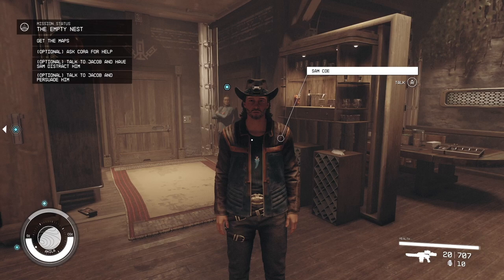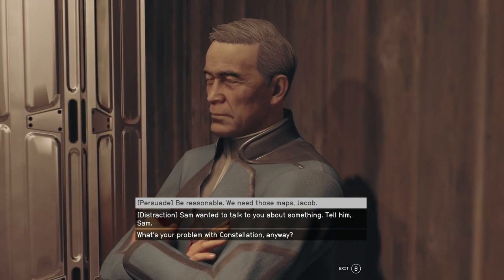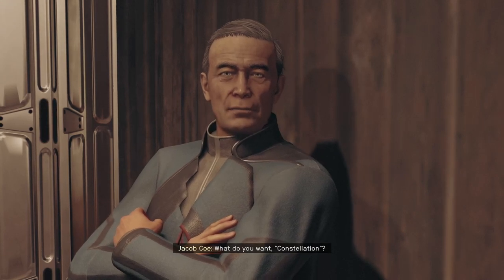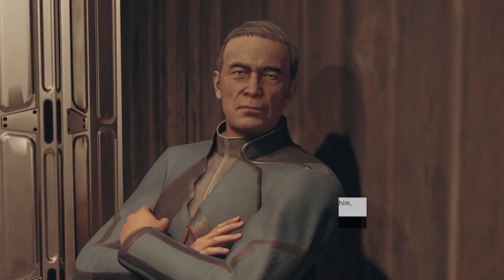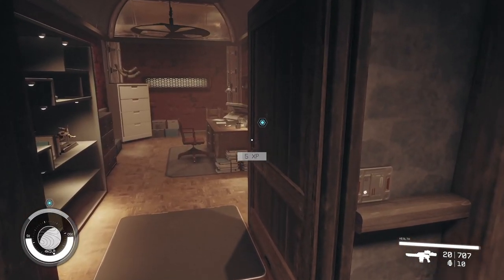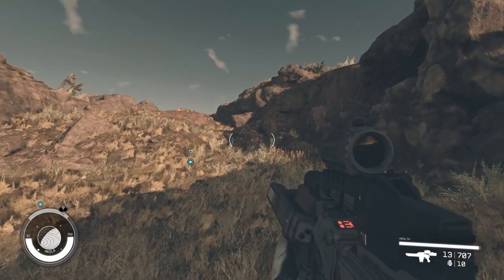I suggest you try to persuade Jacob to be reasonable and hand over the maps. If successful he'll do that. I wasn't successful, so I had to get Sam to distract him. If you also fail the persuasion, interact with Jacob again and select the distraction command. While Sam is distracting Jacob, you're able to use a pick lock on the door to get it open, and once inside you're able to steal the maps right in front of you at the objective marker. With the maps in hand, speak to Sam again and you'll be on your way.